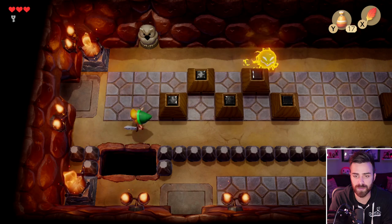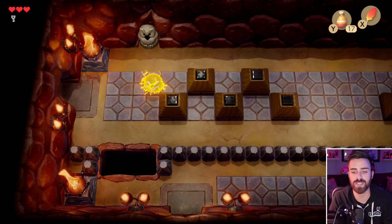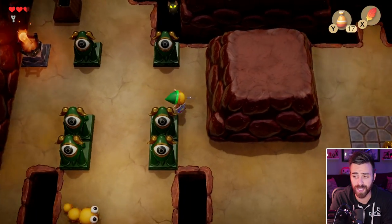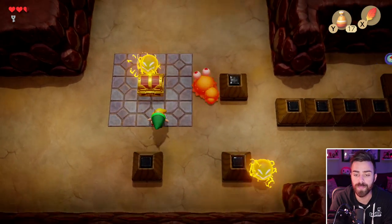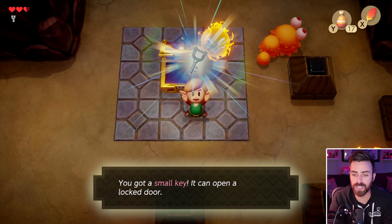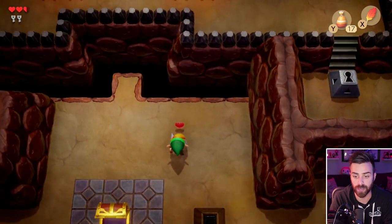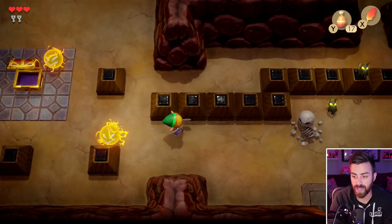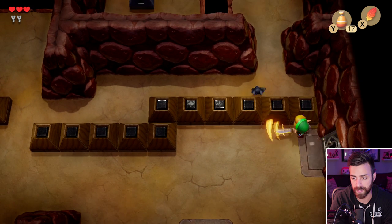We don't actually have the beak yet, so I can't do anything with these owl statues. Essentially, if you had the beak, you could get little hints. That spike got me somehow. The compass tone went boop boop boop boop — which means there's a key in this chest. You got a small key that can open locked doors. I can't wait to have my nephew play this and my daughter. This might be her first Zelda game — it's a really, really good introduction to the Zelda series, in my opinion.